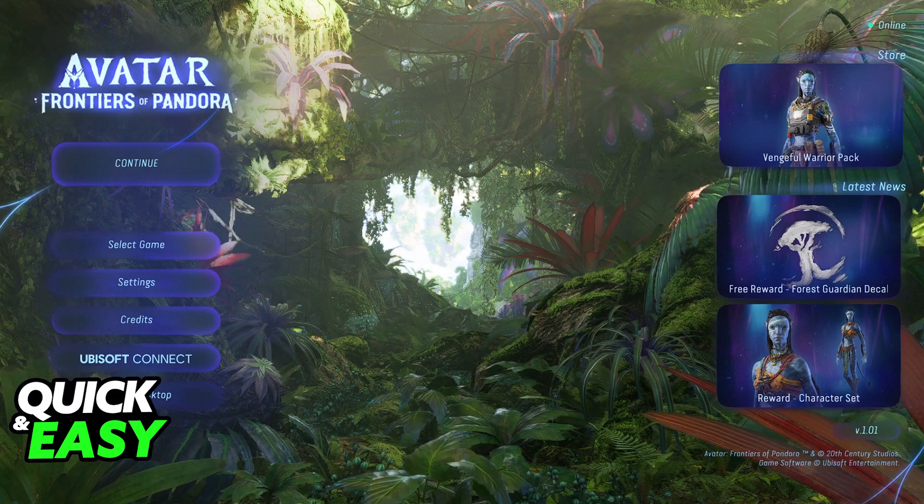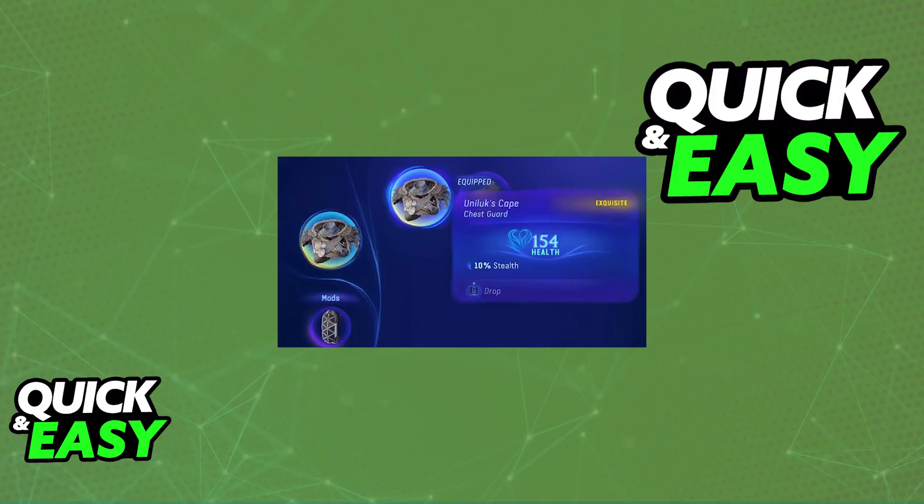So to actually answer the question about leveling up, all that you would have to do is get better gear. There are various ways to acquire better gear, and you will notice when you select new gear to buy or put on from your inventory, how it is going to reflect on your item level. If you look at the icon at the top right corner of the screen, you will be able to see your current gear level and consequently your character level. It will show red if the selected gear is worse, or teal if it is better, and it will show you how much it will raise or lower your gear level.